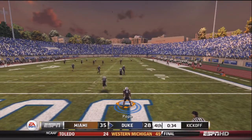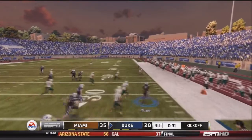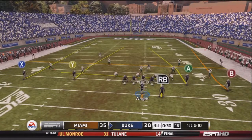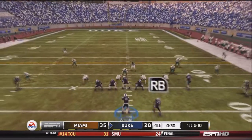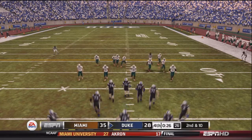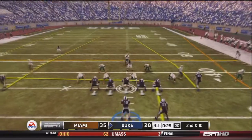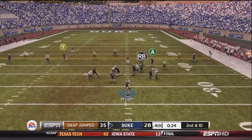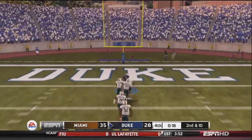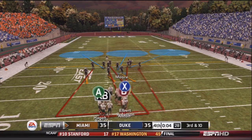On the ensuing kickoff, Pope returns it to about the 35-yard line with a nice block by Jacobs. Thirty seconds left. Wright drops back and it's almost picked off by Waller — second and ten. With 26 seconds left, Wright drops back and finds Reyes, who is wide open and making men miss as they dive after him. Touchdown! They tie the game 35-35 with no seconds left.